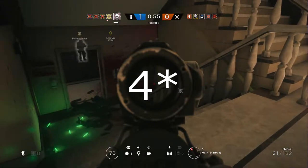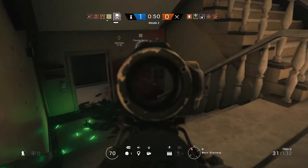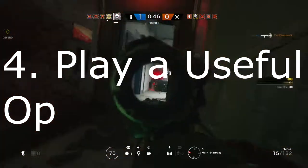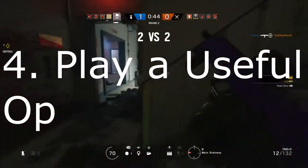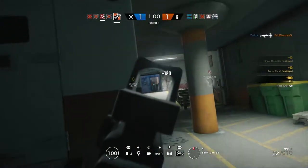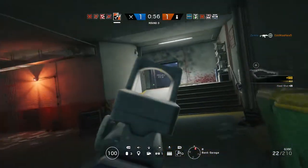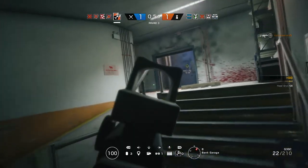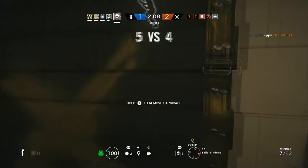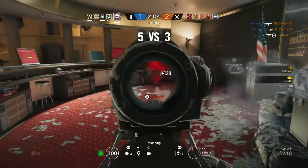The next step: play an operator that's going to be useful for the team. The best thing you can do is have communication with your teammates so that you know which operators to pick to help your team out the most. For example, if you have a Thermite and a Hibana but no Thatcher, somebody on the team has to go Thatcher so you guys can get through the doors if they have a Mute.